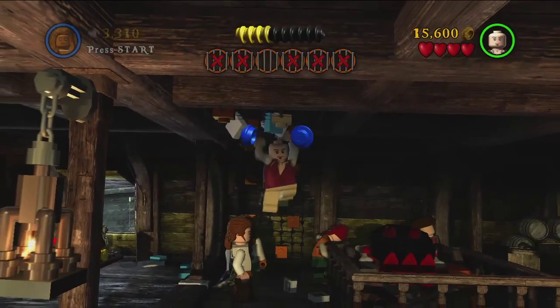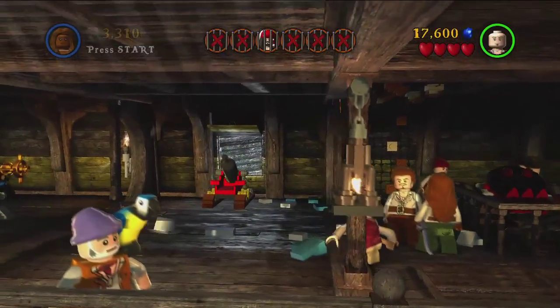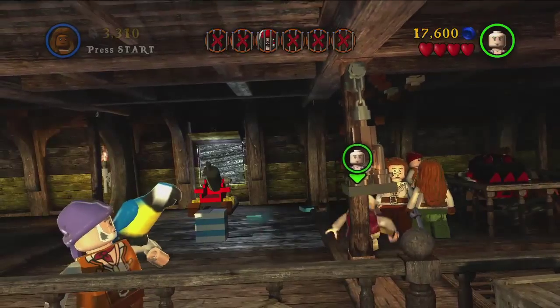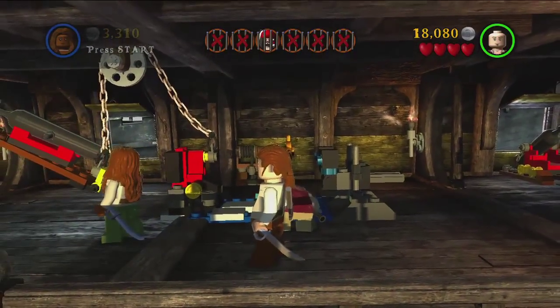Climbing up — and in fact climbing and clambering under the ceilings — is actually a new element for LEGO Pirates of the Caribbean that we haven't done in any of our other LEGO games before. And nice to see Cotton with his parrot there. Always good to see LEGO animals.